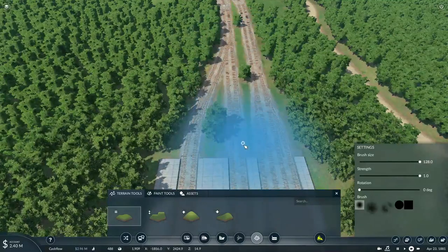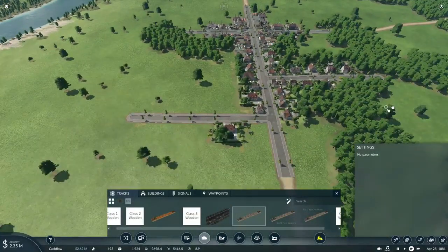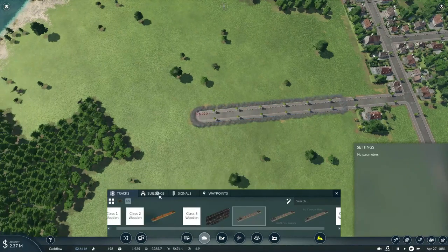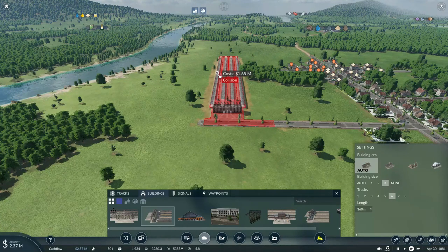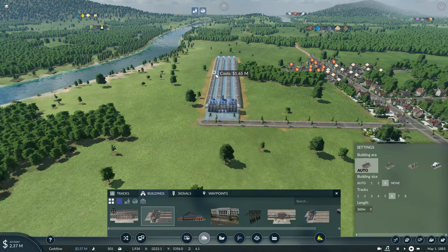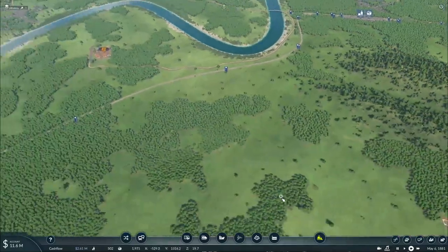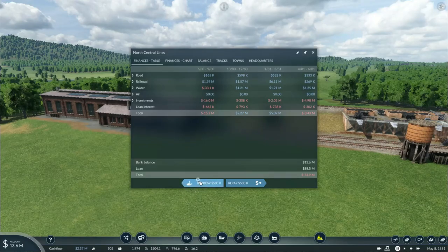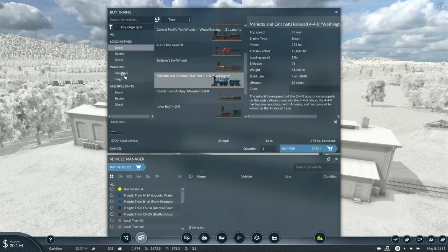We'll flatten the ground a bit and now we just need to build the terminal station here in Kingsburg. We'll get rid of this road, extend it out, and place down a level three building — a 360-meter passenger terminal. We're back, sorry for that quick cut — I thought something happened, checked the video footage and it did not, so false alarm. With the track work completed we can now start purchasing the equipment needed for our first ever express passenger train.